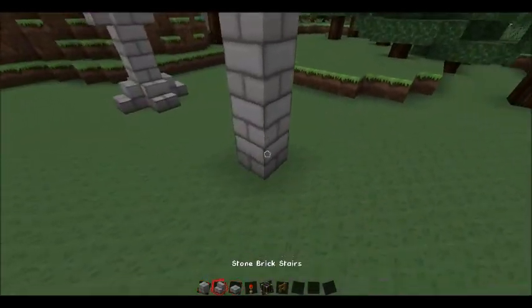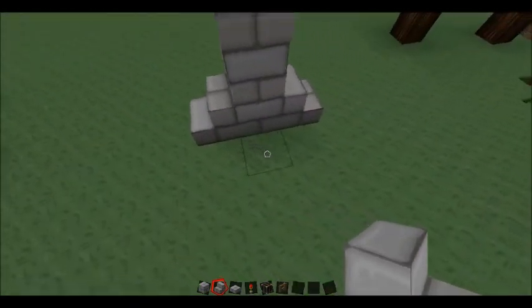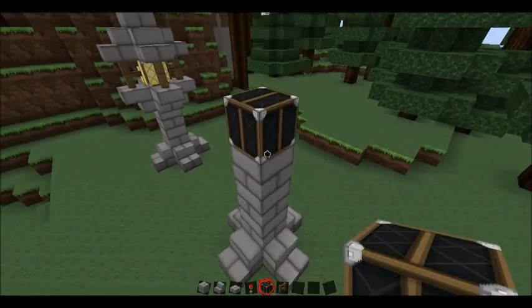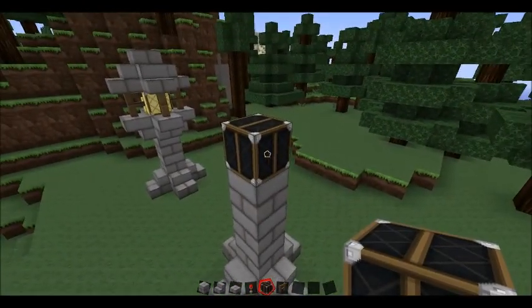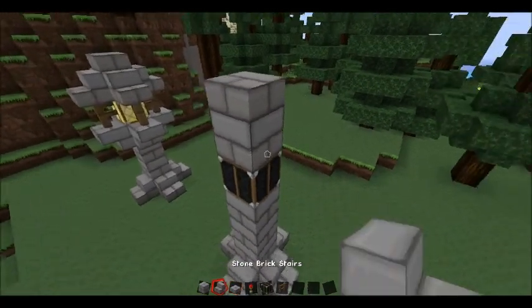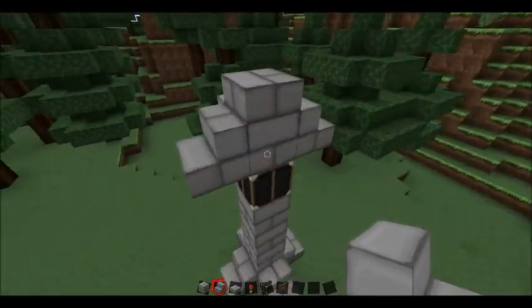Don't place stairs on the bottom like this. Put your redstone lamp or glowstone right there, then another block and a slab. What you want to do now is place some stairs above the lamp like so.